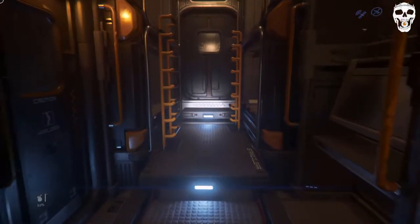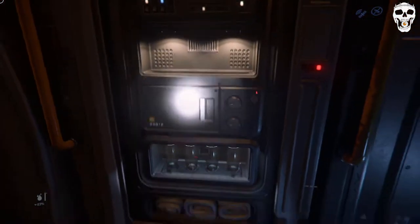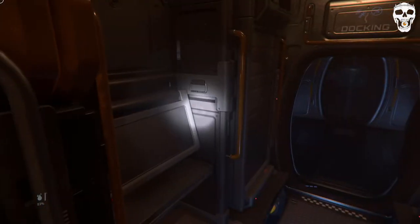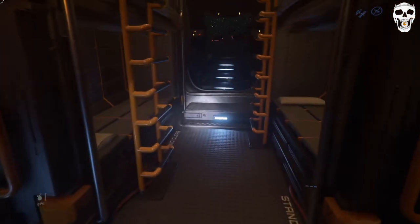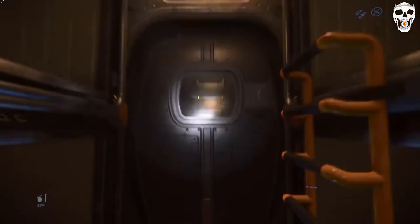This is the sort of living area. You can exit the ship from over here. This is the canteen, minibar, whatever you want to call it. The bed. No place to relieve yourself, so you have to use the cargo area.